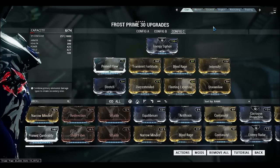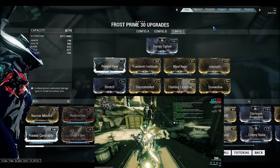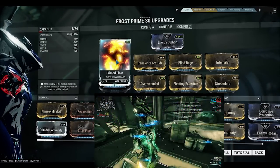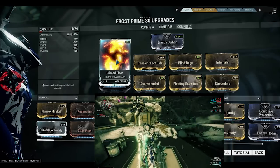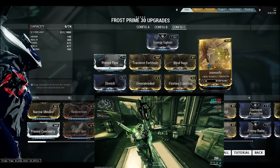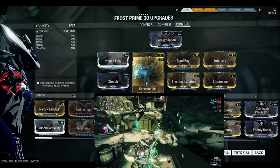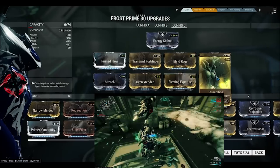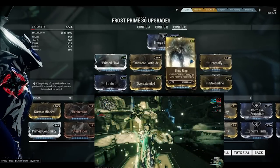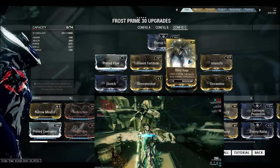For Config C, this will be the Max Range and Strength Build. I have Flow or Prime Flow for Max Energy, Transient Fortitude with Blind Rage and Intensify for Max Strength, Stretch and Overextended for Max Range, and Fleeting Expertise with Streamline for Max Power Efficiency to compensate for Blind Rage's -55% Power Efficiency penalty.